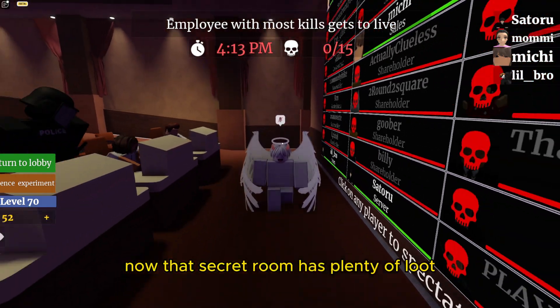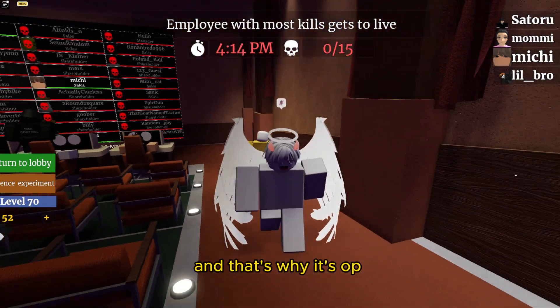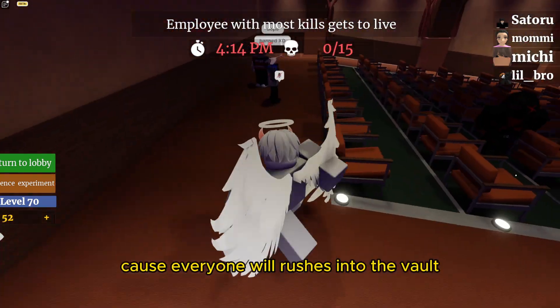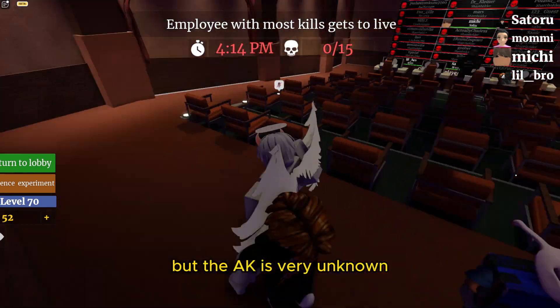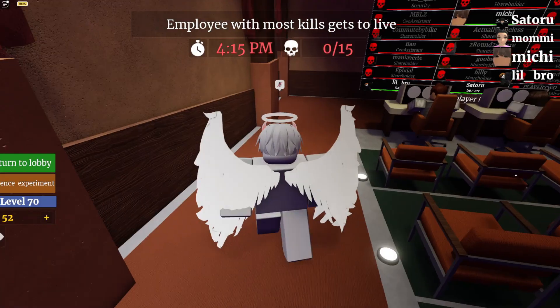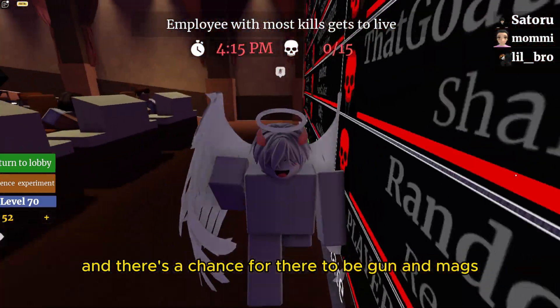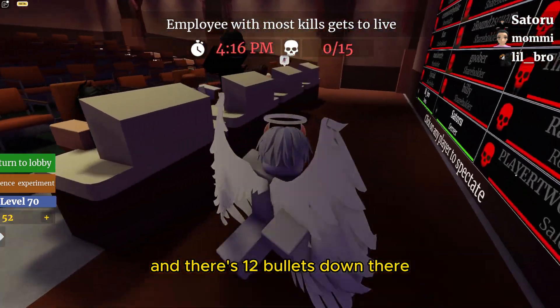That secret room has plenty of loot, and that's why it's OP — but everyone rushes into the vault. The AK is very unknown so I hope my guide will help you. There are two AKs and I believe two revolvers, and there's a chance for gun mags, and there's 12 bullets down there.